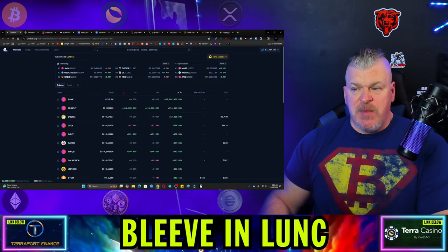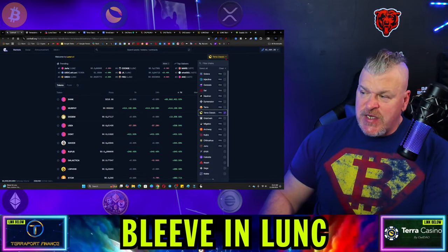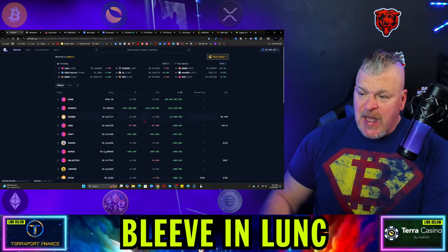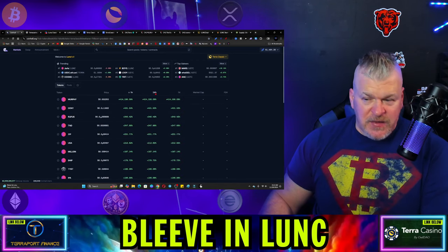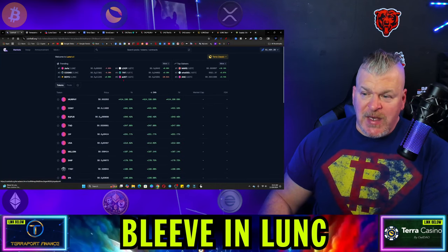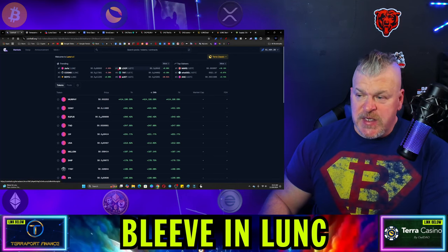If you want to trade meme coins, you can come to coinhaul.org and change it to whatever chain you want — in this case, Terra Classic — and you get all of the meme coins. You can look at the one-hour time value differentials and see the most widely traded and trending tokens. You can see Juris sitting at number one, followed by Cookie, Boys, Loop, and Tritium.